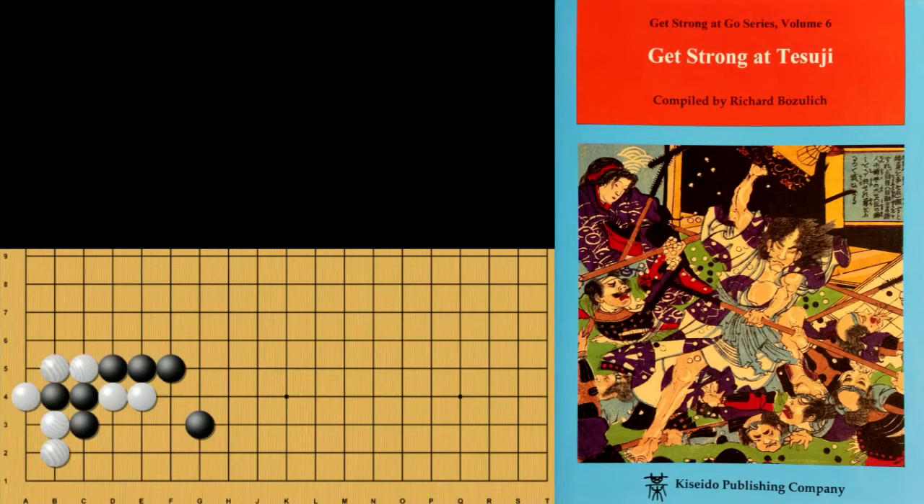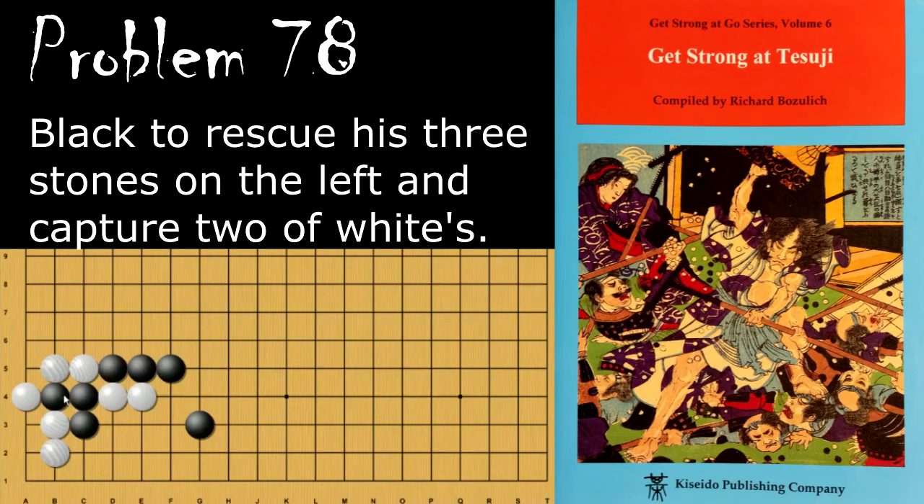Hello and welcome back to Richard Bowles' Let's Just Get Strong at Tesuji. Today we've got some more intermediate problems, starting with number 78 here. Black is looking to rescue these three stones and capture these two. So what is the tesuji to do that?